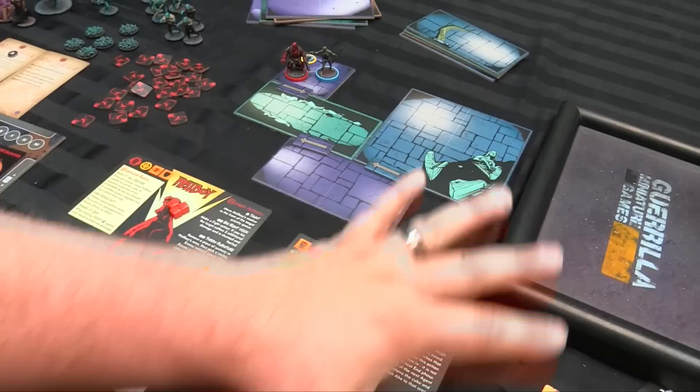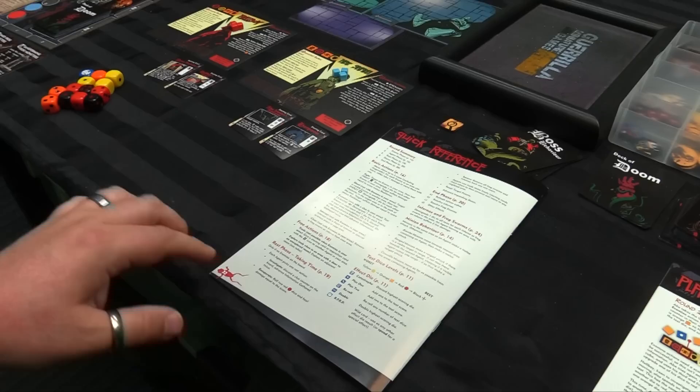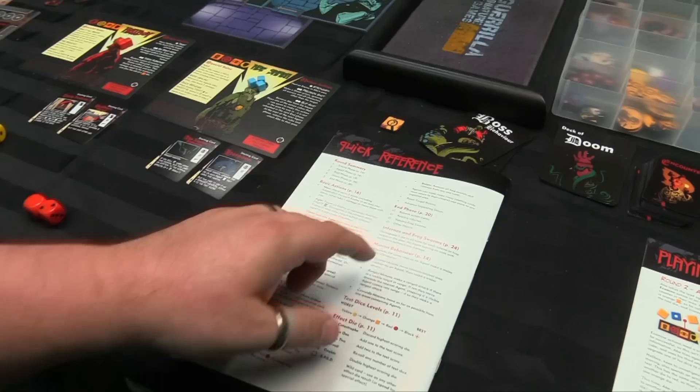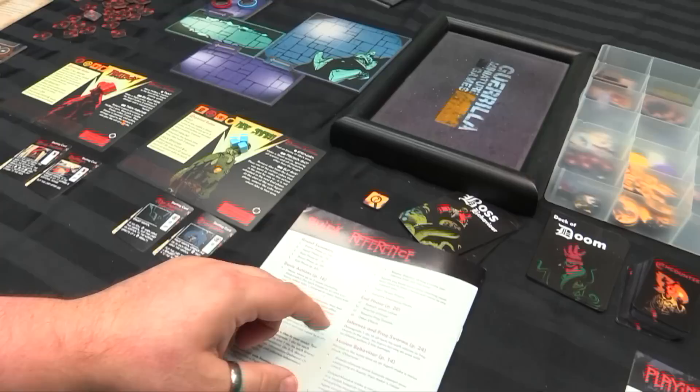Once you spend all your actions, you get a rest phase — but only if there are no enemies on the board. You can do one of three things: Investigate — discard a clue counter on the board and advance the information track with no need to roll. Recuperate — roll two red dice and clear that many injuries. Or if there are injuries that have flipped, you can flip back that many before clearing them. And you can Secure — remove all frog swarms and infernos from any one room. Agents can trade items freely during rest, and you can move anywhere on the map that's already been explored. Then reset the target priority to its normal status.